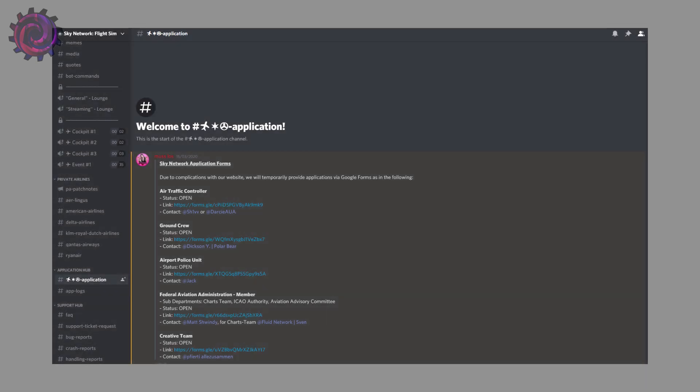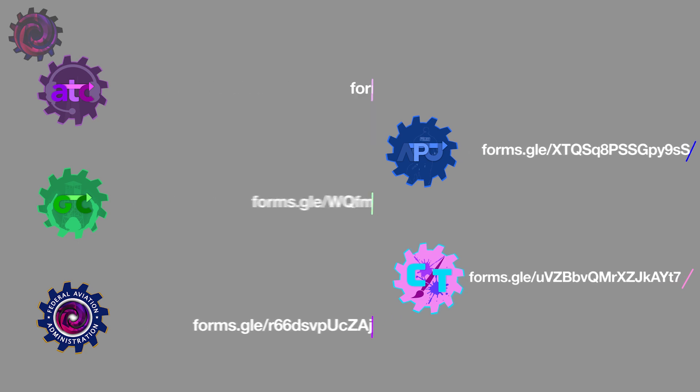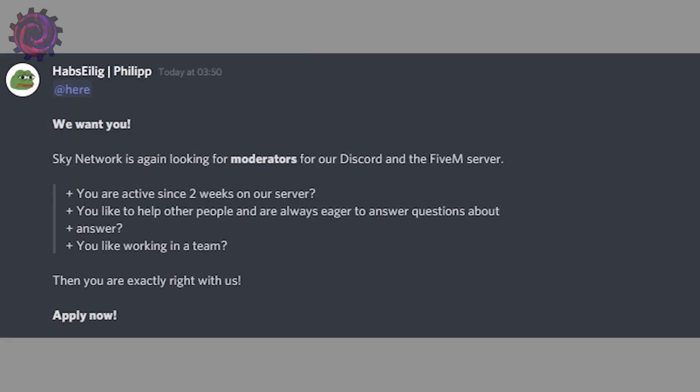To apply for the departments, you should go to the applications channel on Discord. For ATC, ground crew, airport police, creative team, and the FAA, you can apply on the channel with the link provided. For the staff team, applications will be announced on the Sky Network announcement channel irregularly, so stay tuned if you want to join them.